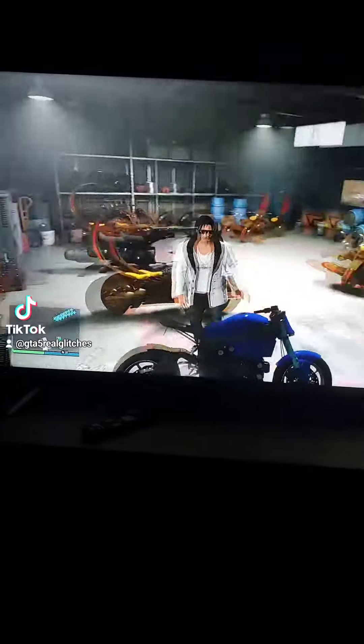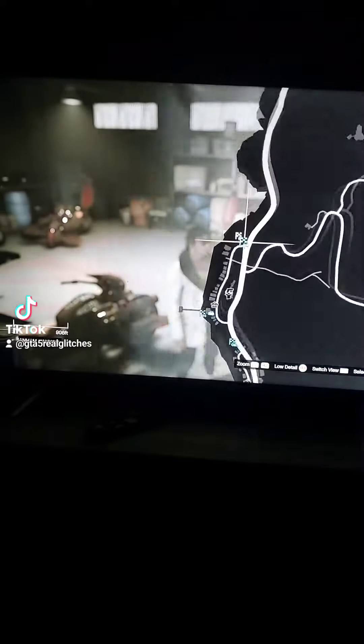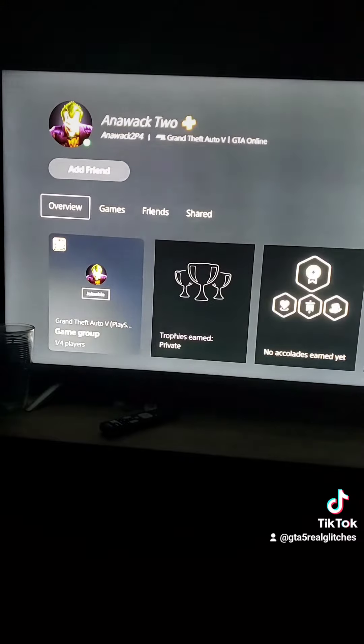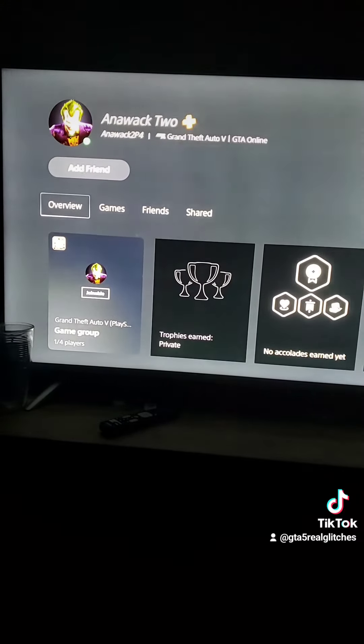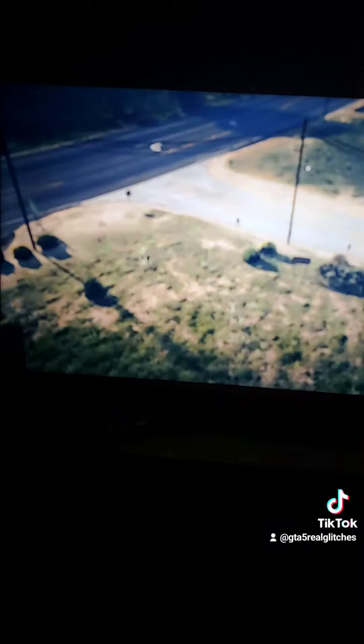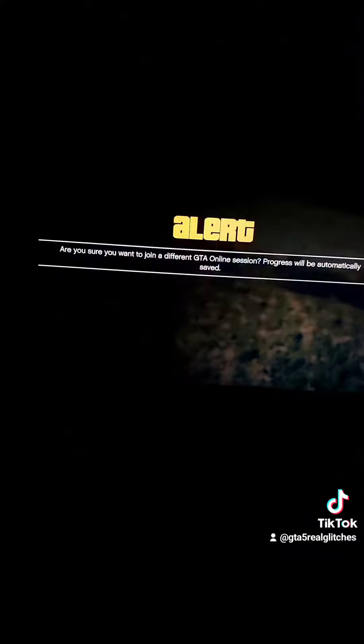Get off the bike, then go to your bunker. Start this blue job — I have my job right here. Join Anawag 2P4 if you're on PlayStation 4, or the other dude if you're on PS5, whatever console you're playing on. Accept, then decline the second alert.